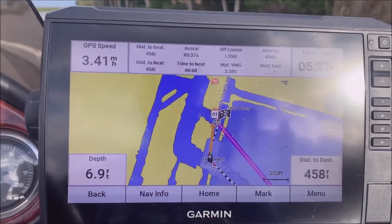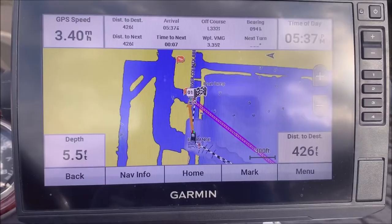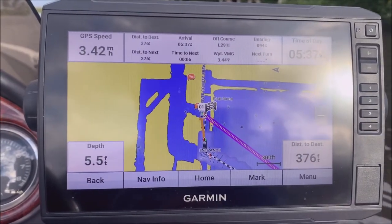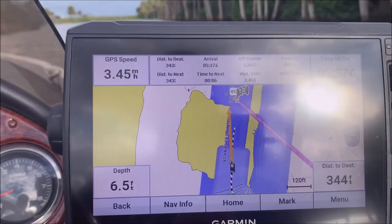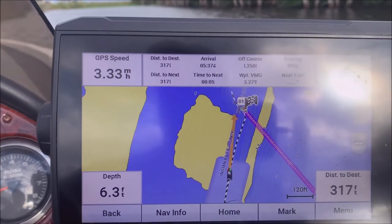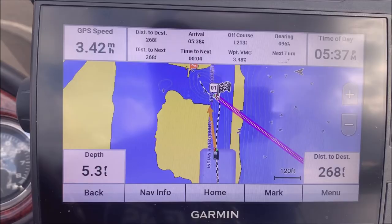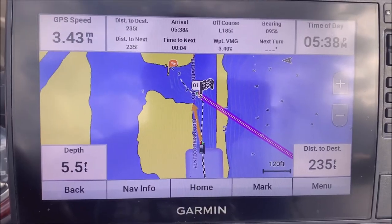The mic I had out there didn't pick up this last part, so I'm putting in audio at the end and narrating through it. This is us just coming back to the ramp after completing our route. Here I'm showing the magenta line we were following and the black and white track that's also there. You can also see that orange line showing the course, and in the bottom right it shows the distance to your destination.